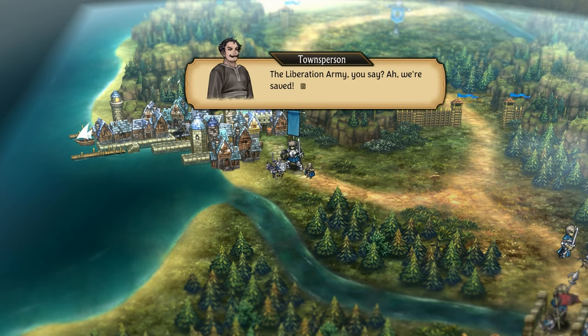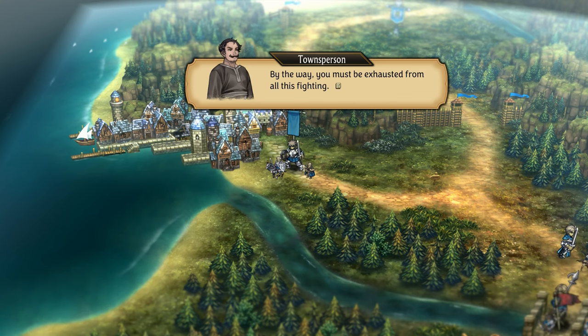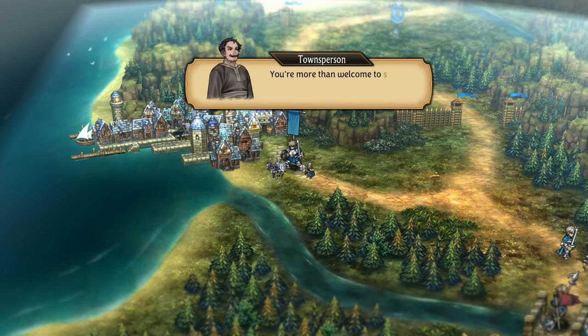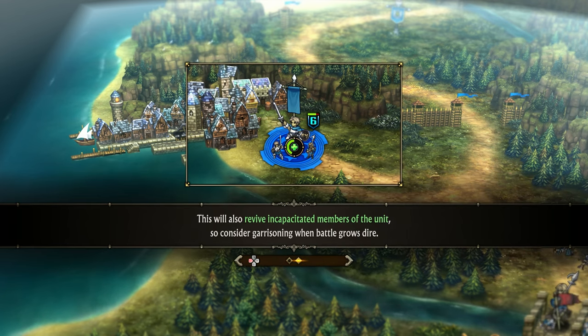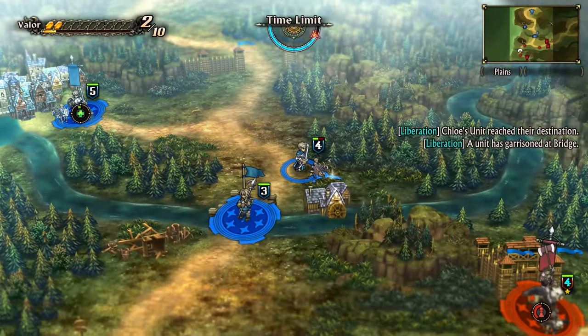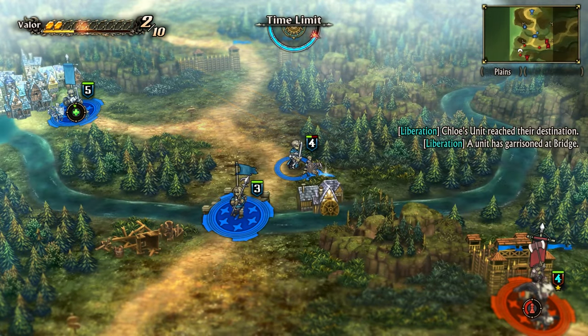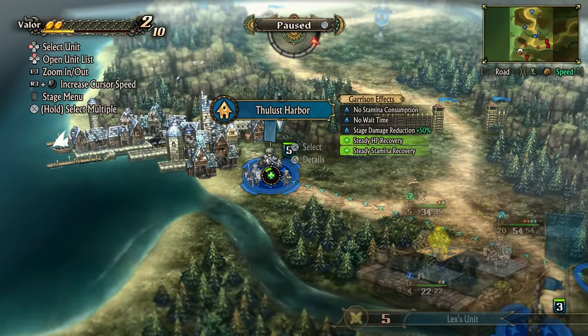An NPC says: 'The Liberation Army, you say? Ah, we're saved. Be warned, though, Bruno is a vicious man and a cruel commander. I have a feeling you'll need this.' Garrison effects explained: 'While garrisoning in towns and other facilities, a unit will recover HP and stamina at fixed intervals. This will also revive incapacitated members of the unit, so consider garrisoning when a battle grows dire.' Okay. So I wonder... I'm going to garrison you.